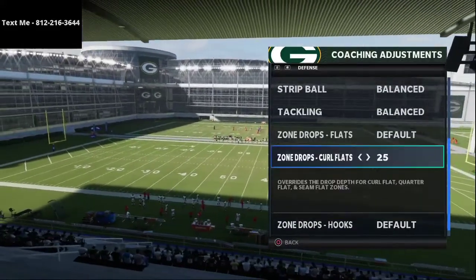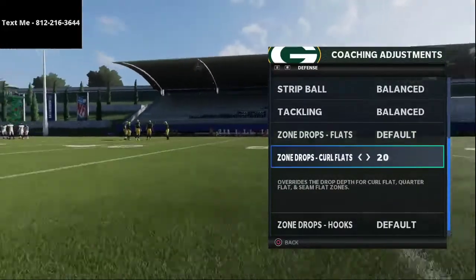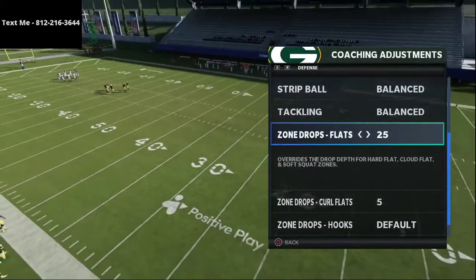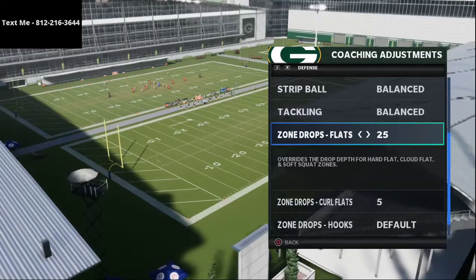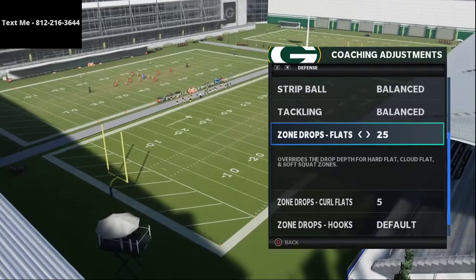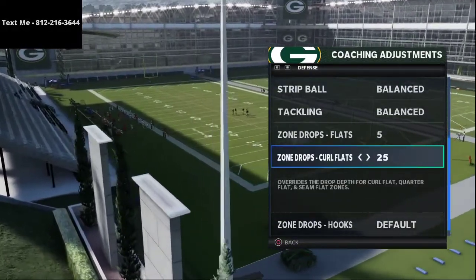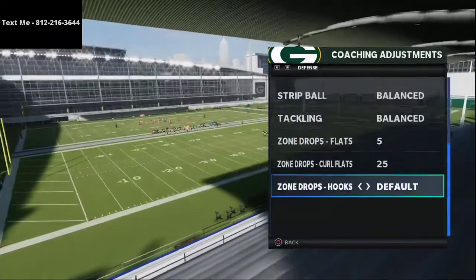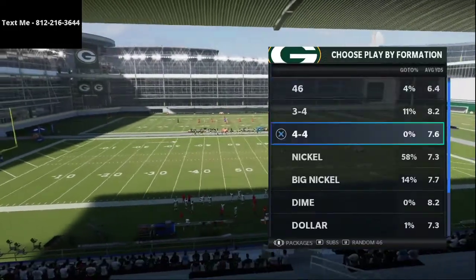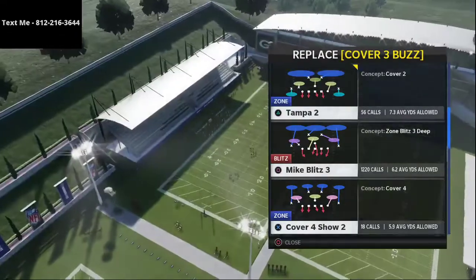If curl flats at 25 isn't working and they're still hitting crossers, one thing you might try is putting curl flats on 5 and flats on 25. The flat zones — cloud flats and hard flats — play really well when you put them at 25. I know Skimbo plays like that, I know Joke plays like that. So 5 and 25 there, and then underneath zones are going to be at 5 yards.